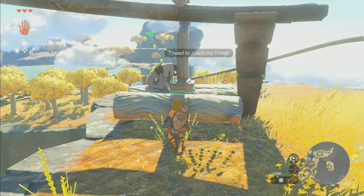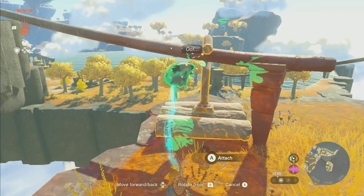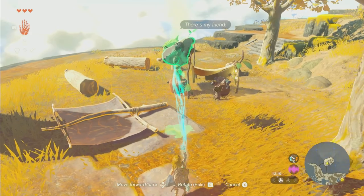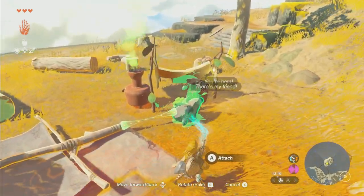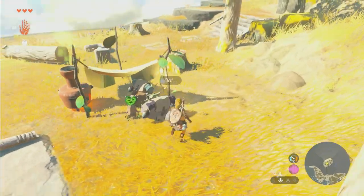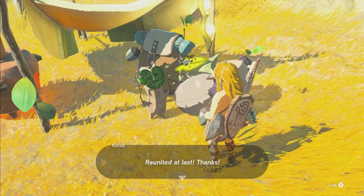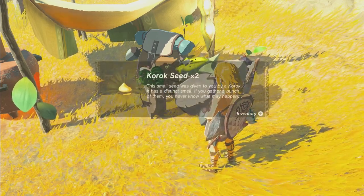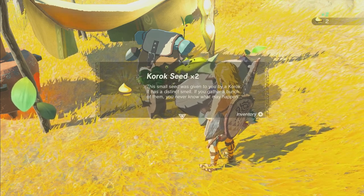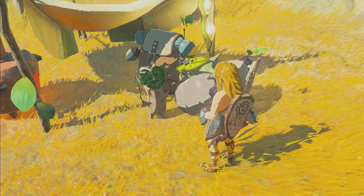Now we use Ultra Hand again, grab the Korok and shake him free by moving the stick left and right, and bring him over. We set him right here. Reunited at last - the Korok gives Korok seeds times two. 'This small seed was given to you by a Korok. It has a distinct smell. If you gather a bunch of them, you never know what may happen.' And goodbye.